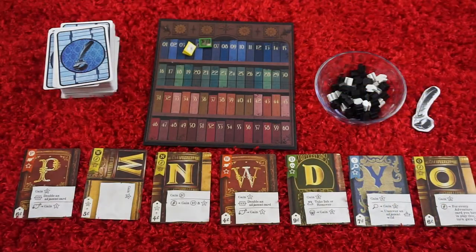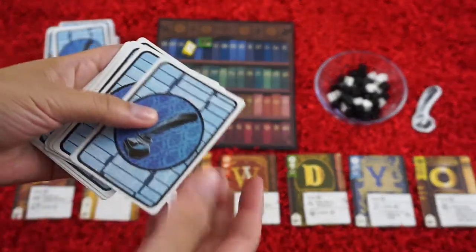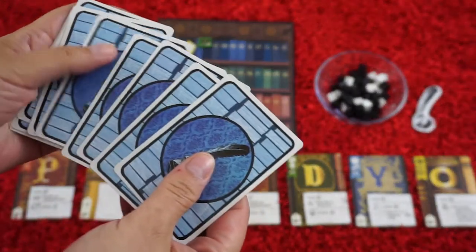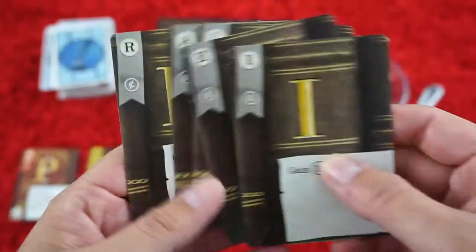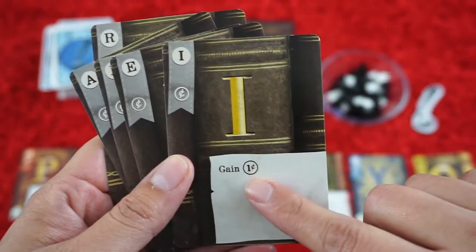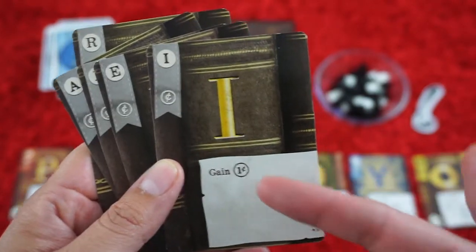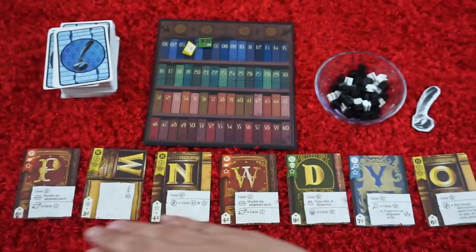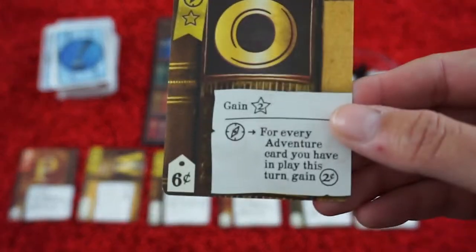Here you have the whole setup of the game. Each player is going to have a starting deck, and the first thing they'll do is draw a hand of five cards. On your turn, you're going to try to spell a word with the letters in your hand. These cards will also give you benefits like coins or points, and you can always use the coins in order to purchase other cards that are in the offer row at a certain price.